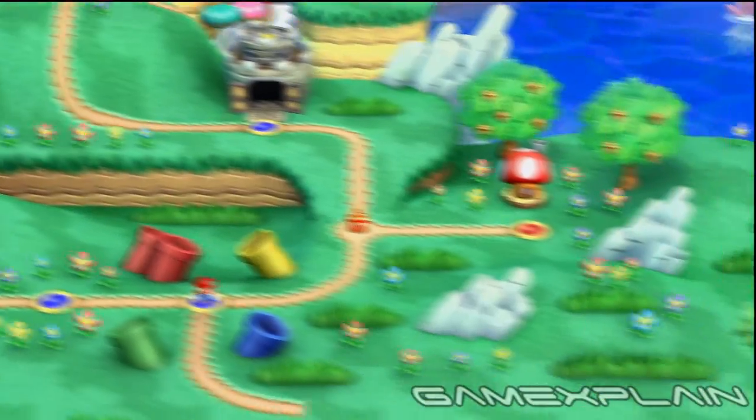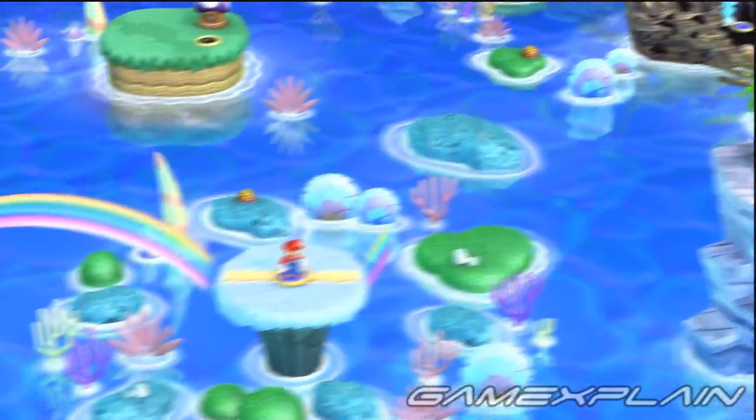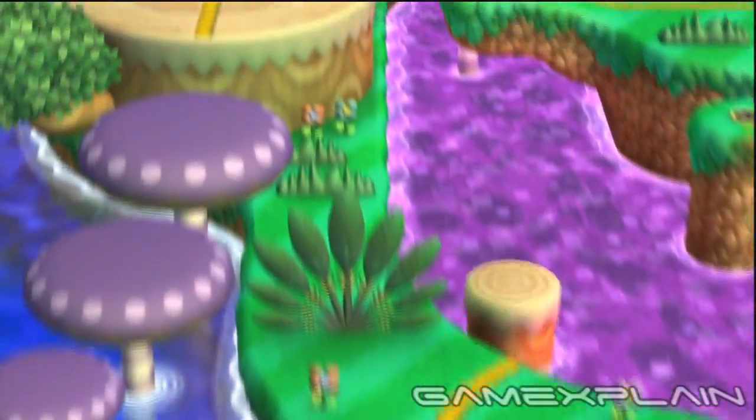This will unlock the path to Acorn Plains's secret level, Blooper's Secret Lair. And finishing that level will unlock the secret shortcut to Soda Jungle, allowing you to bypass the rest of Acorn Plains and all of Larrakig Desert, Sparkling Waters, and Frosted Glacier.